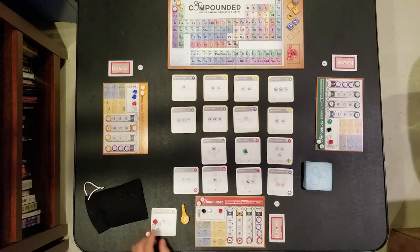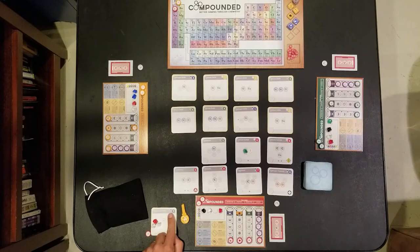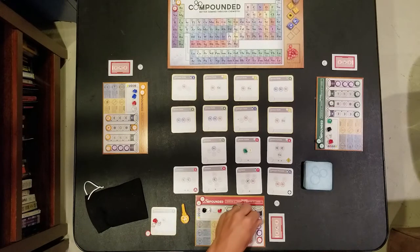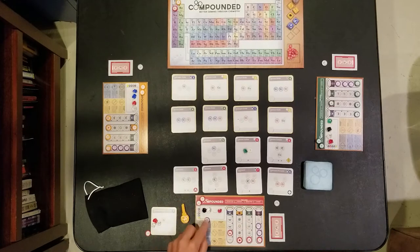Your experiment level for each phase dictates how much of an action you can take. For example, in the discovery phase you can initially only draw two elements out of the bag, but completing compounds with a blue discovery symbol lets you increase your level and draw three elements in future rounds. Leveling up the study phase allows you to claim more compounds, the research phase lets you place more elements, and leveling up the lab phase allows you to store more elements on your workbench.